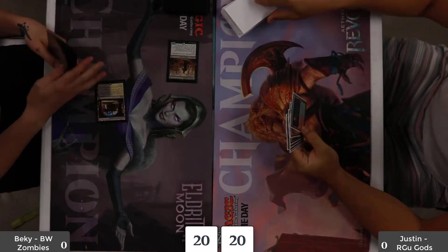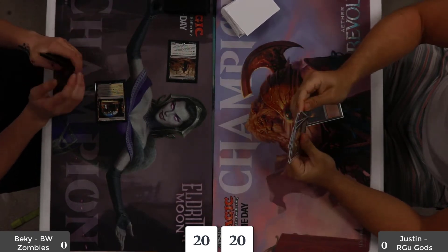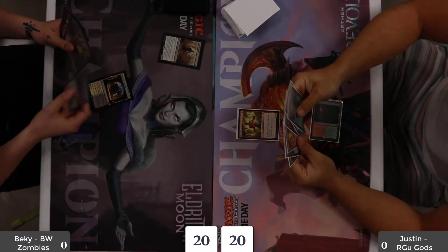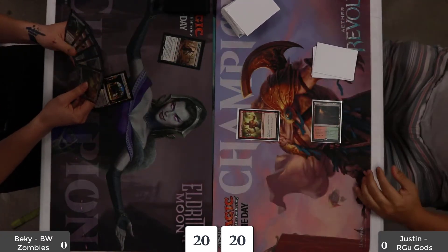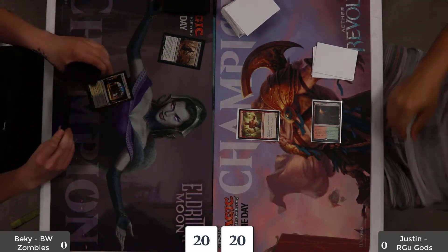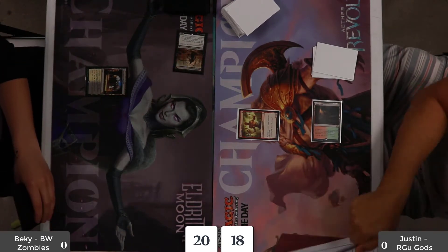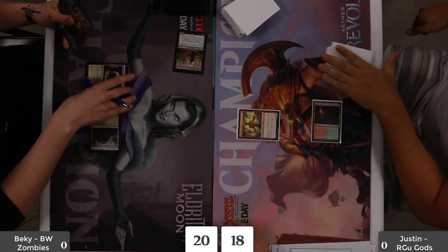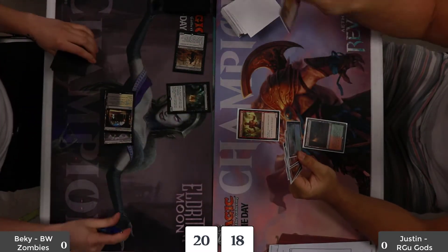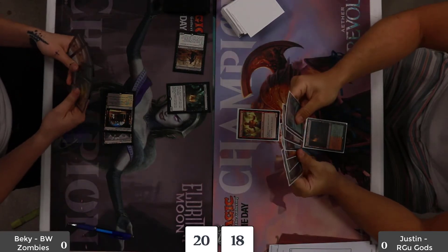On the right we've got Justin playing a Red-Green God variant. That's a really good start — that's kind of what you want every single game. Exactly — I want that or Cryptbreaker. The Dread Wanderer swings for more sooner and you're trying to be the aggressor. Happy to trade with the Bloodlust Inciter if he chose to. I don't really want him to give a bunch of big things haste.